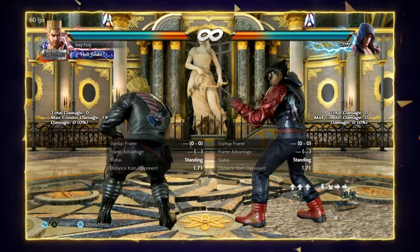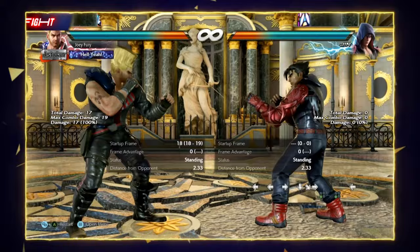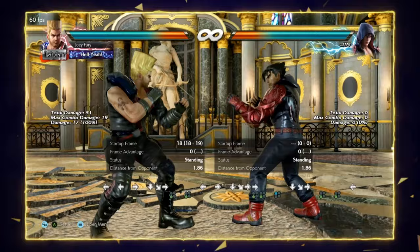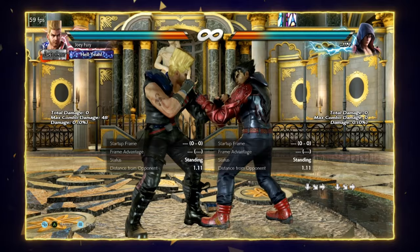Quarter circle forward 3 is the main low to pair with quarter circle back 2, so you have a constant threatening mix-up working for you in neutral. Quarter circle forward 3 has huge range, incredible tracking, it crushes highs, it is 0 on hit, and it leads to a huge chunk of damage on counter hit. The only downsides are that it is locked behind the crouch stash animation and at minus 14 it can be launch punished by some characters.